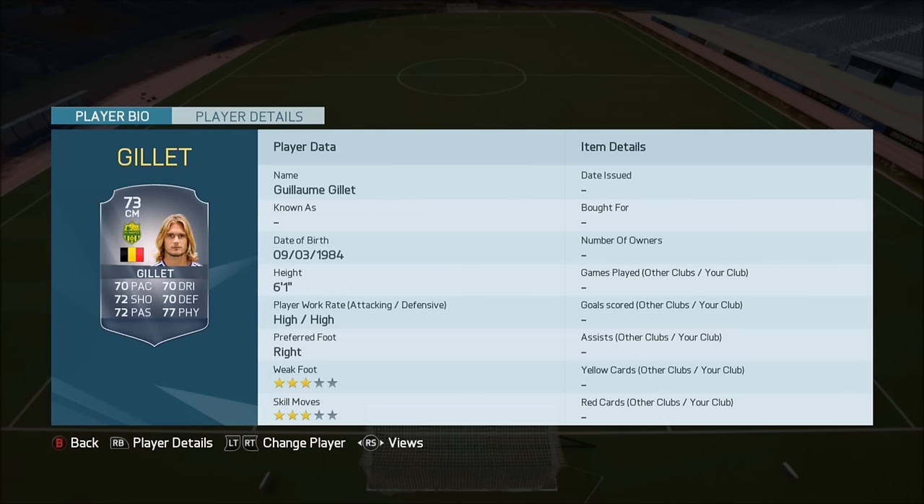The next player is Guilherme Gillet. He is a Belgian silver player who has actually got over 70 in all his card stats, so he is actually known as the silver Hulk by a lot of people. He's 6'1", high work rates, and really good overall stats. He has gone to, I think, FC Nantes in the French league — he was originally in the Pro League. Looks like a decent card.